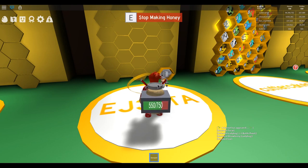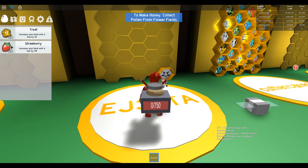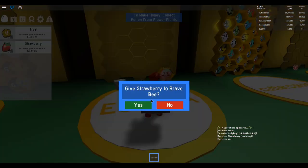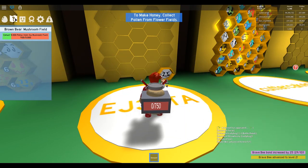Our bee can only take 200 at a time, so this unfortunately takes a little while. While we're waiting, let's look up here — we have eggs. Increases our bond with a bee by 10; increases our bond with a bee by 25. Let's give the strawberry to our bee. We have a quest: collect 5,000 pollen from the mushroom field.